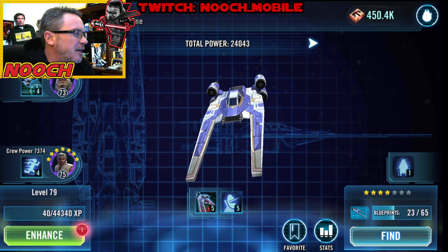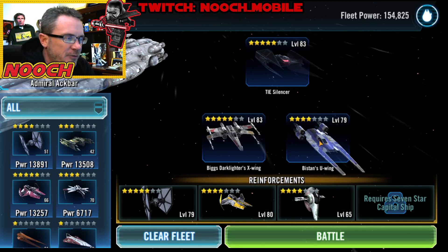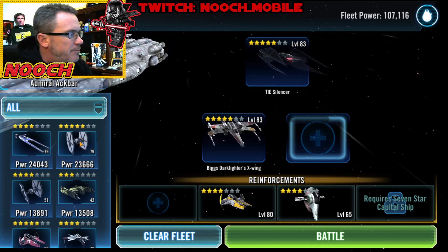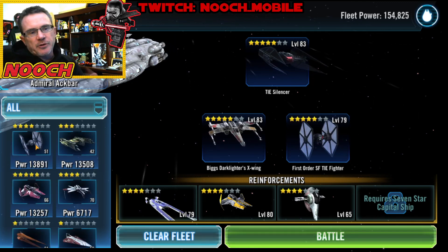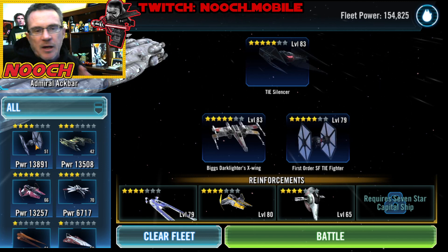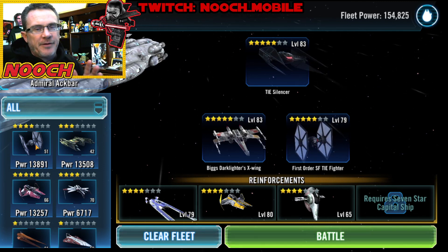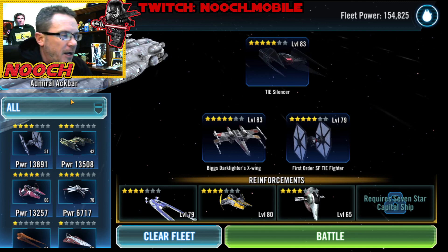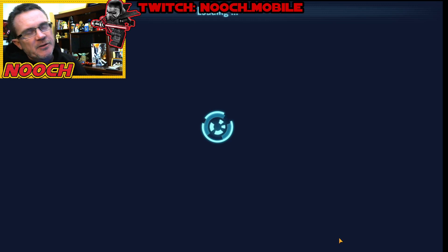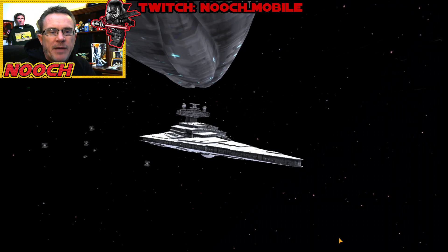Biston we've been using a lot, mainly to put target lock on an enemy to give taunt to Biggs. We'll talk a little bit about the Biggs and Kylo farm in a minute. But when we're facing a fleet with faster ships, we put Biston as a reinforcement rather than on the front line because they always target Biston and they always try to kill him — he just doesn't have a lot of health.